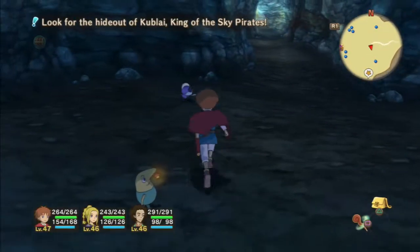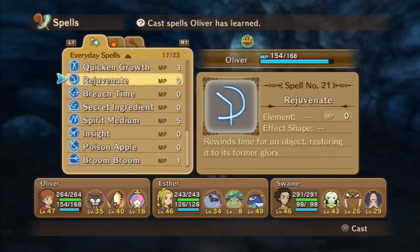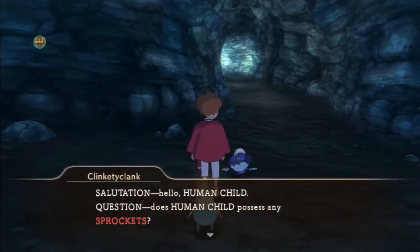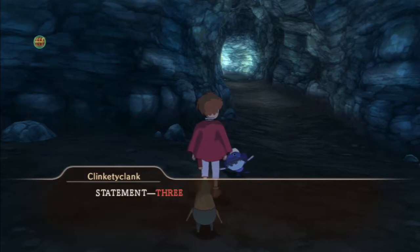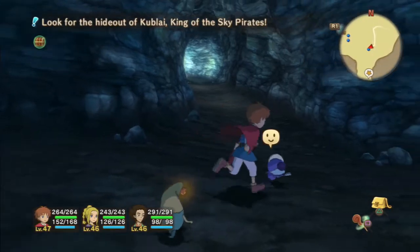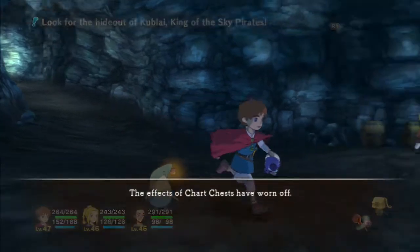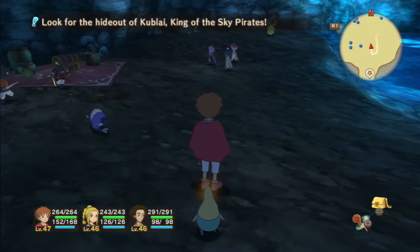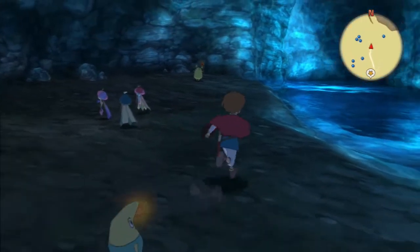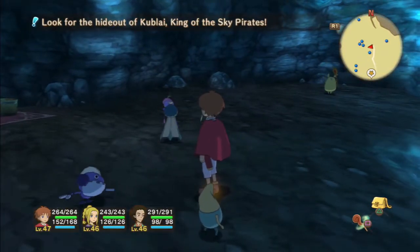Somewhere in the center of the cave is a Clinkety Clank. We'll cast Nature's Tongue again, and surprise surprise this fellow wants the sprockets. We get a thunder spark gem for doing that. And if you don't think these rewards are worth farming the materials we've been collecting, you do get a reward at the end once you've handed in all of them.